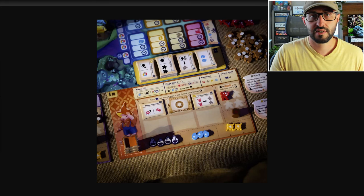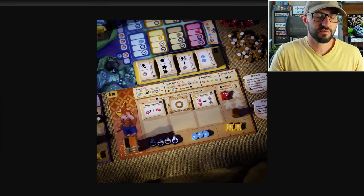Each player is going to be controlling their own asymmetrical character, and each round plays over three phases: the twilight, the night, and the daybreak phases.